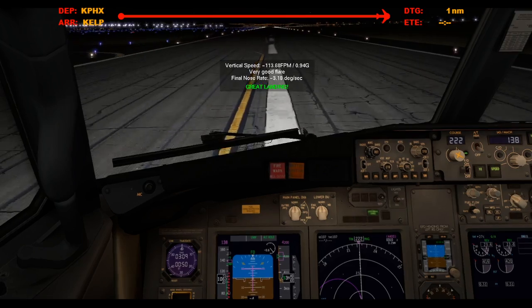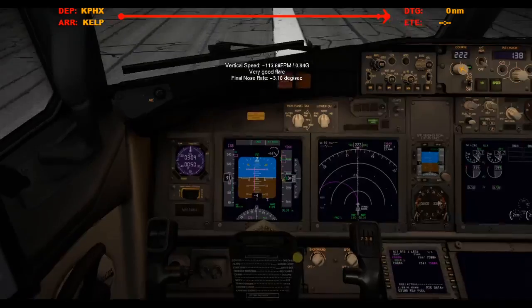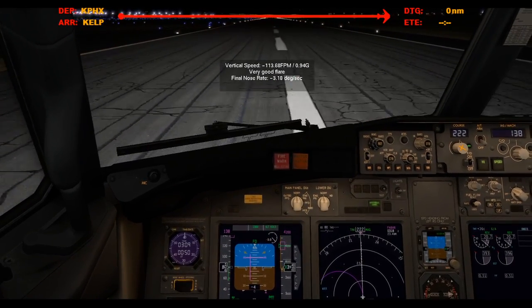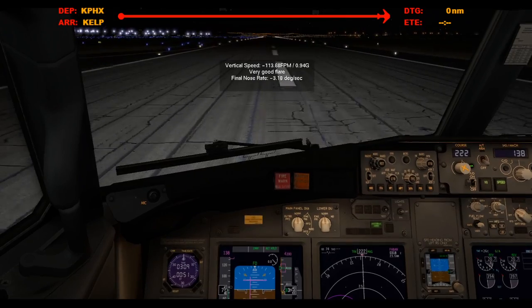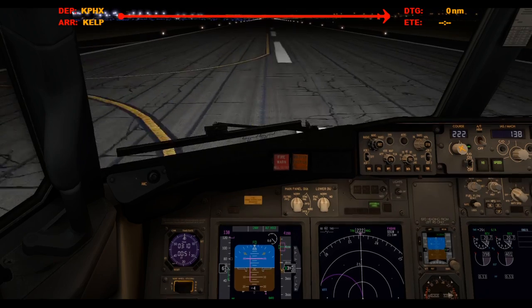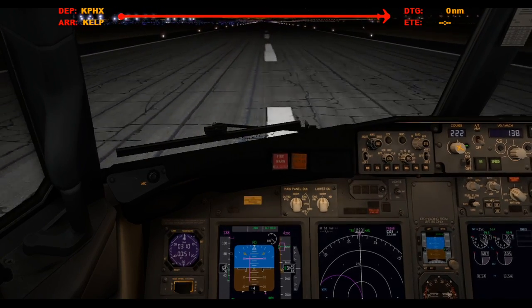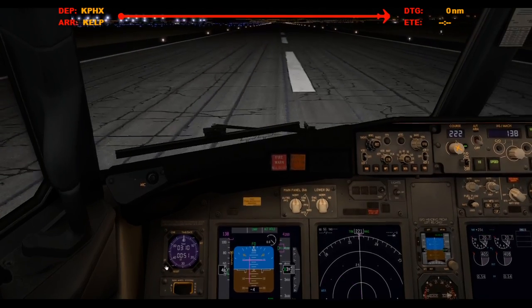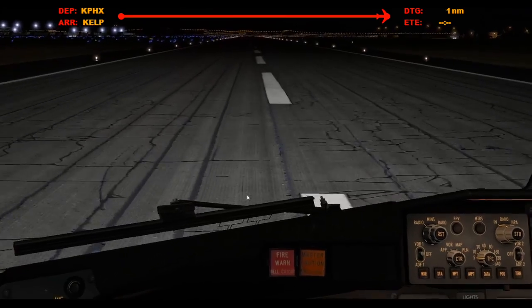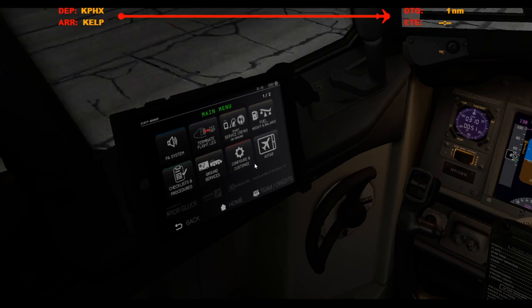I'm going to try to roll down to Hotel. Hotel, 80 knots. 60 knots, reversers stowed and manual braking. We should roll down to Hotel — the next one's got to be Hotel.